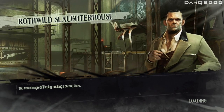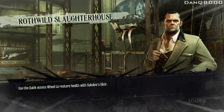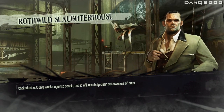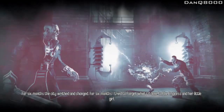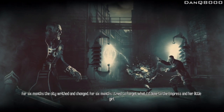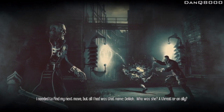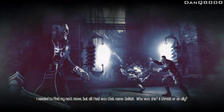Rothwild Slaughterhouse. Delilah is hot — actually, I already know. I'm just messing with you, because I played this far into it. I won't say anything, I'll let you guys find out. For six months the city writhed and changed. For six months I tried to forget what I'd done to the Empress and her little girl. But there was no forgetting. I needed to find my next move — but all I had was that name. Delilah.